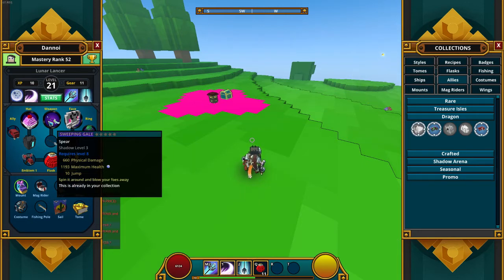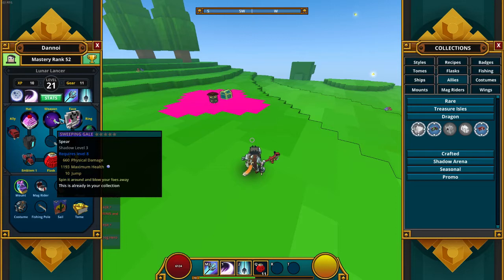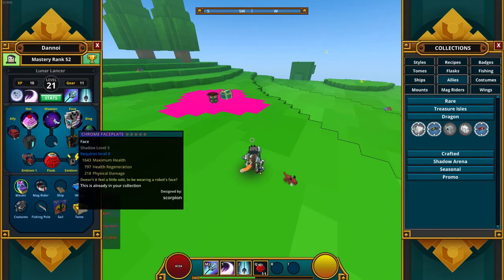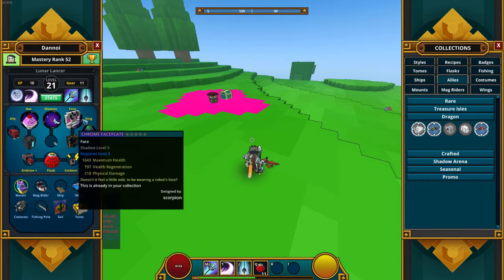Next we have the weapon, which is the Sweeping Gale. It has 660 physical damage, 1.2k maximum health, and 10 jump. Next we have the face piece, which is the Chrome Faceplate — I just upgraded all these things to Shadow level three. It gives 1.6k maximum health, 797 health regeneration, and 218 physical damage.